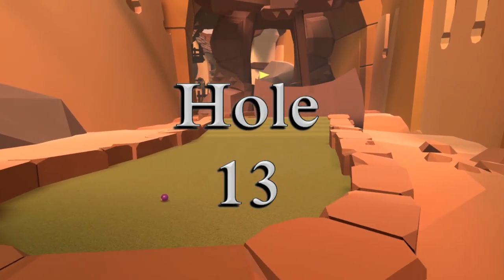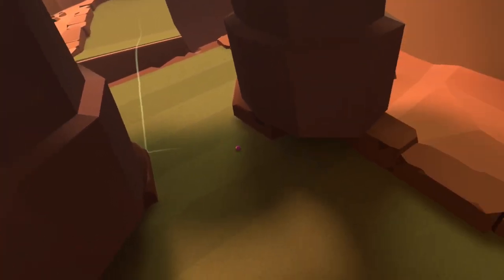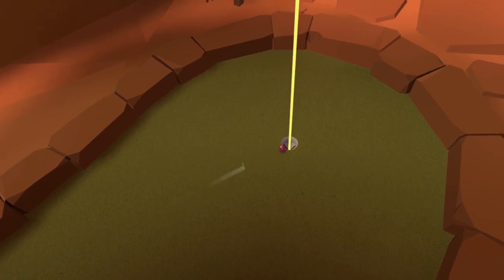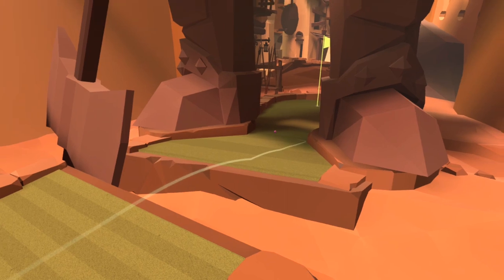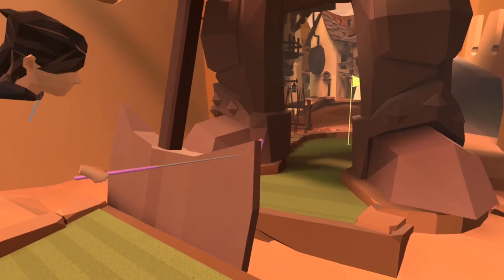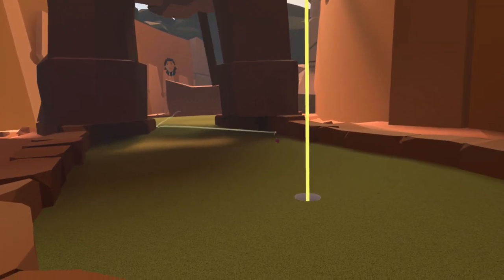Hole number thirteen is another hole where you're already doing the timing part so you may as well get the line as well. By aiming just off the right hand side it sends your ball over into the left wall and that bounce fairly reliably puts the ball in the hole. So pick your spot, wait for the axe to be clear and you've got a chance at the hole-in-one.